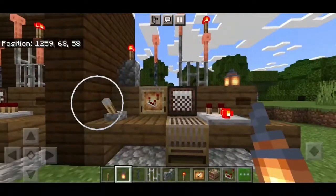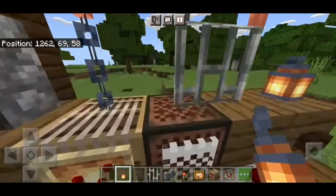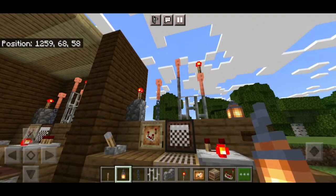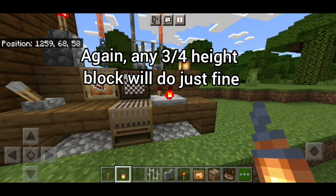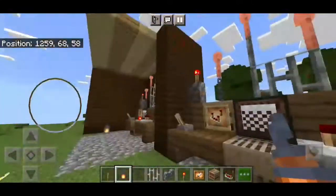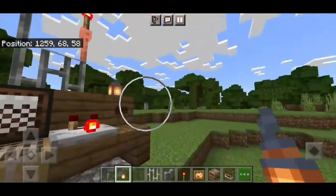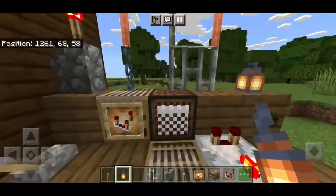Now you have a nice little radio — very simple and easily doable in survival. Maybe not the cocoa bean thing, unless you're near a jungle or have a good wandering trader. But even then, simple resources in survival, easy to build. It can be a nice little thing for your survival base.